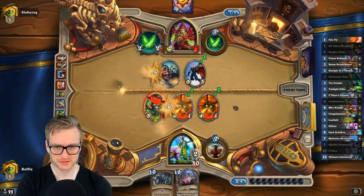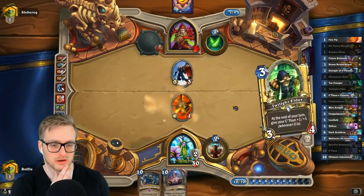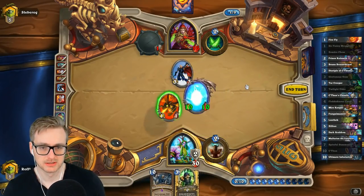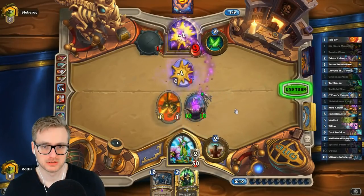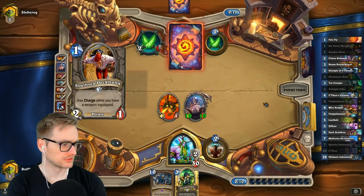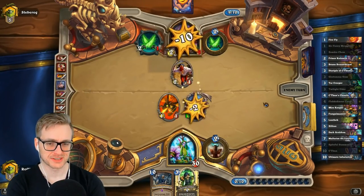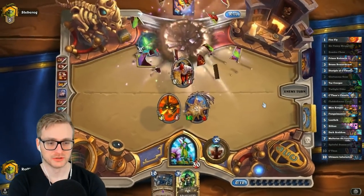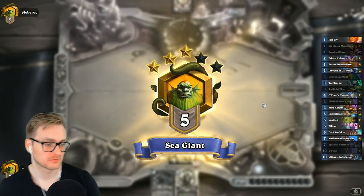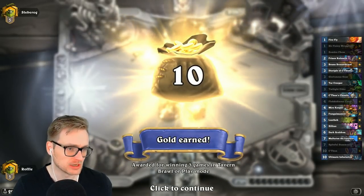Why are you killing all my C'Thun buffers? Why are you killing all your own minions? I have to play this at 10-10 before my opponent concedes. Let's see you deal with this, buddy. I'd get a 5-7 and a 4-6 — I mean, that's still pretty good. Our opponent does understand that two C'Thuns in one game is just way too powerful. Granted, one of them was mechanical, but it still had the same effect in that we automatically won the game.